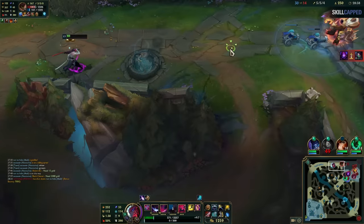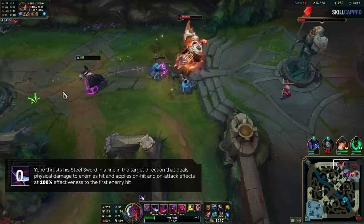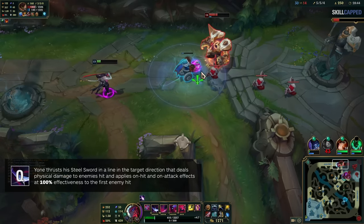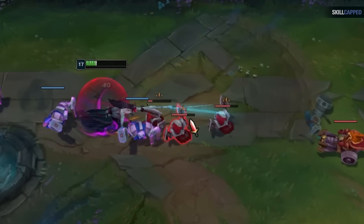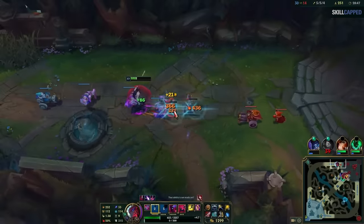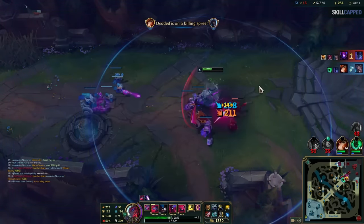Another important tip for your Q is understanding how the damage actually works. Only Yone's initial target hit by his Q counts as an auto attack and triggers on-hit effects like lifesteal. Hitting a second minion is a mistake because Yone won't lifesteal off it. You should see him purposefully begin auto attacking every minion individually to maximize his healing.